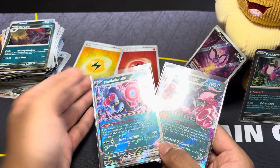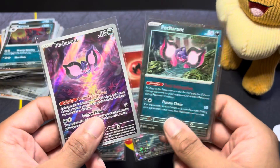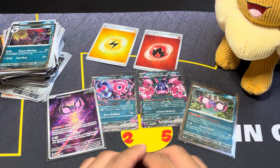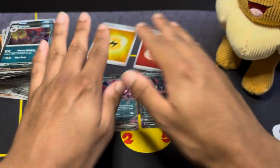I do count the holo energies since they're neat for deck play, but seriously — just one hit from an entire ETB box, and it's a regular EX. Shrouded Fable is probably one of the roughest sets in the Scarlet and Violet era. But we did get the illustration rare Petran and the promo card. We'll continue with more Stellar Crown openings — until then, bye!